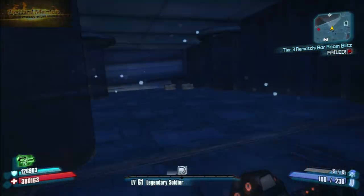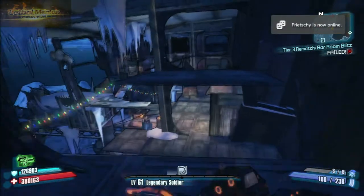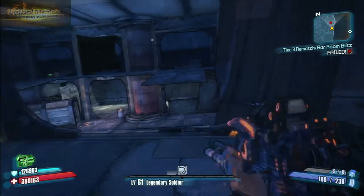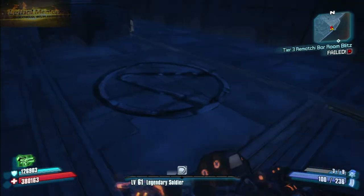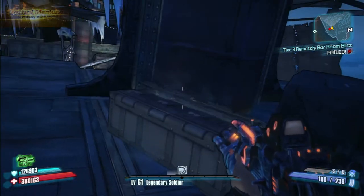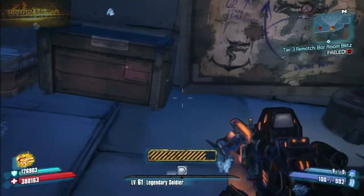The other chest is above Miss Marxie's beat-off room. You just have to run up along the top and do some platforming to get to it — it's not very hard, you can do it in one sweep. The second Cult of the Vault symbol is there as well, along with another one of these chests.